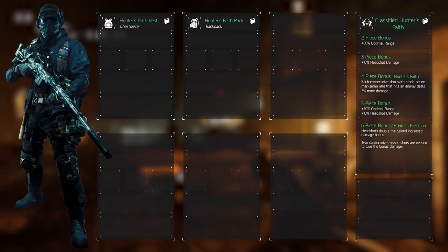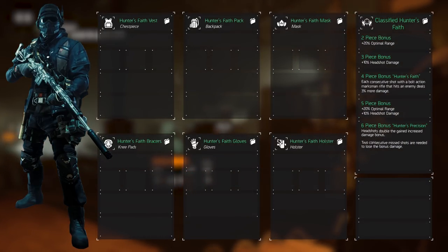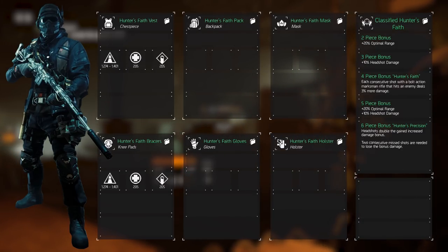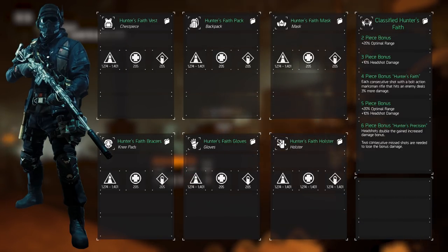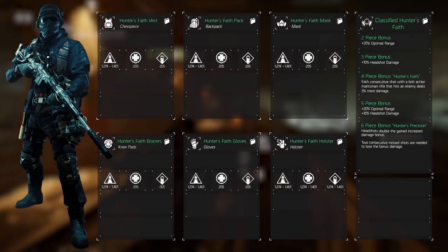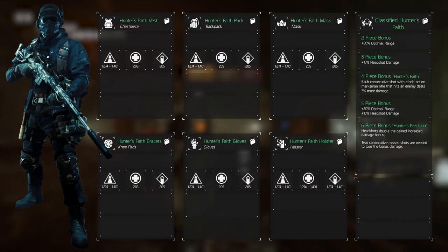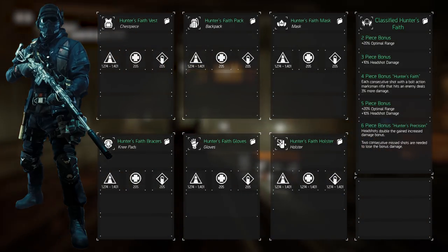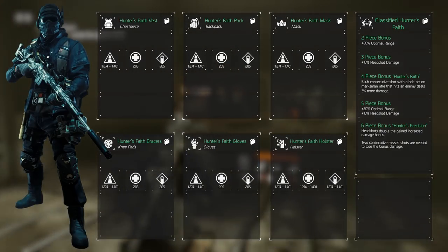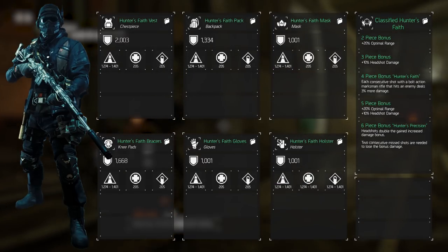Every piece of gear also has mainstats, armor, major and minor attributes as well as slots for the prototype and performance mods. When specking into the mainstats we'll focus on getting 9000 firearms. The remaining stats we'll spend towards stamina to make sure we can unlock the weapon talents and have a little bit of survivability. Keep in mind that the holster rolls 1401 on every mainstat, giving you that extra bit of everything. Armor rolls are different for each of the 6 gear pieces — on screen the maximum values are showcased.